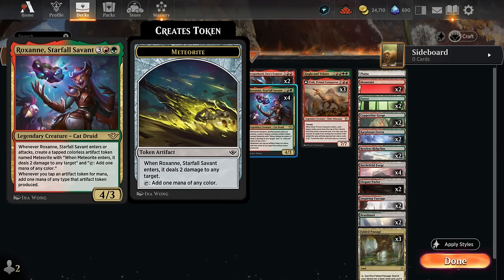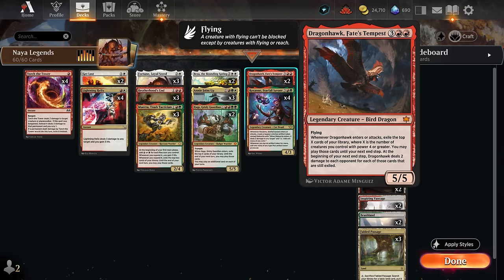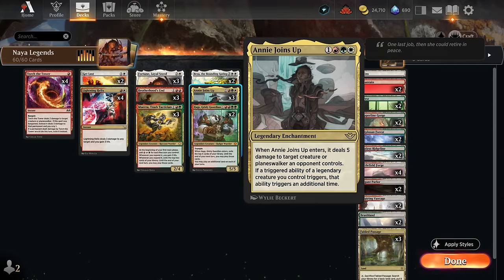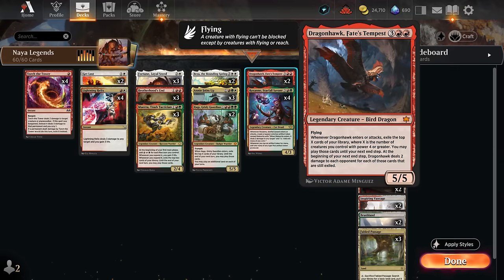We also have Dragonhawk Fates Tempest, a 5/5 legendary flyer. When it enters or attacks, we exile the top X cards of our library where X is the number of creatures we control with power four or greater, then we may play those cards until our next end step. For each card we didn't play, we deal two damage to each opponent. If we have Fortune to flicker Dragonhawk and Annie Joins Up to trigger it twice, we can one-hit KO the opponent without needing to attack.